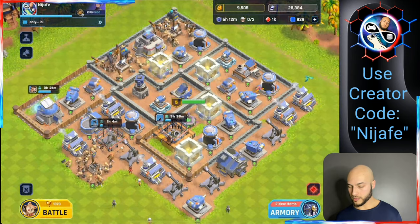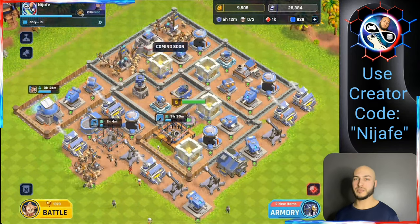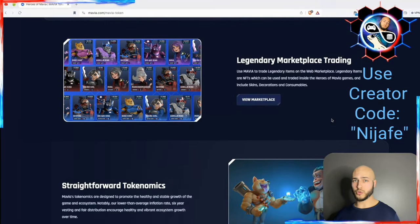If you look in the bottom right there's a little ruby icon — if I click it, it says coming soon. I believe that's going to be the entrance into the marketplace. Ruby itself is not a cryptocurrency and won't be tradable directly, but the way it gets its value is that you accumulate it and spend it on Legendary Items in the Legendary Marketplace.